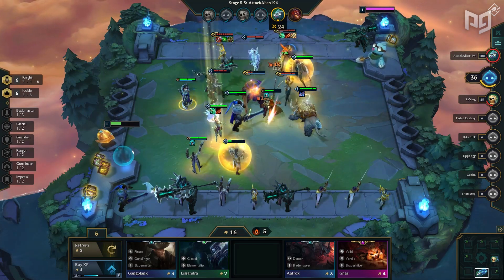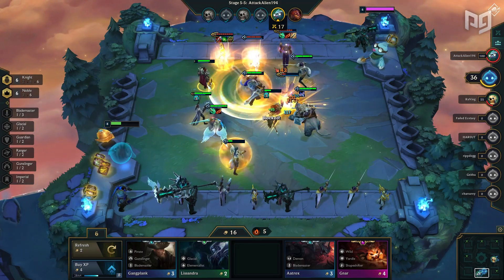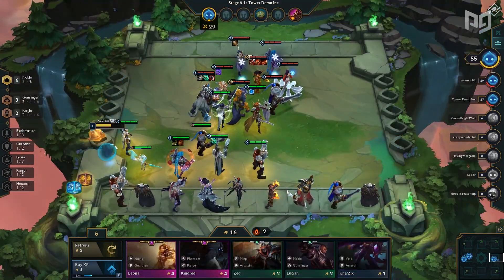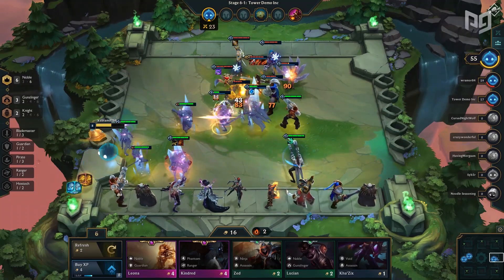It's good to keep in mind that these items are interchangeable. You want to use Darkin or Seraph's, Yuumi's or Spear of Shojin, and Blade of the Ruined King or Guinsoo's Rageblade. Kayle's best synergies include the six Noble buff and a hyper carry like Draven or Jinx to keep them alive and dish out tons of damage without dying.